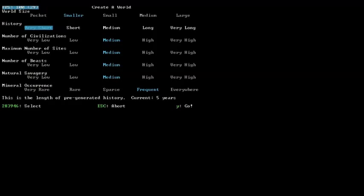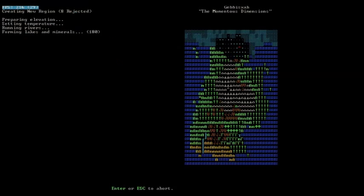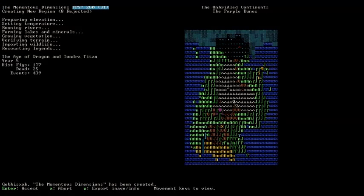What this is going to mean is that the history of the world is going to be pretty simple. We're going to be able to take a look at it and be there from the beginning — we'll probably be founding one of the first Dwarf Fortresses in the whole world. There we go, and that is our world, and we are in the Age of Dragon and Tundra Titan.